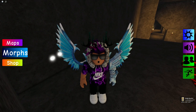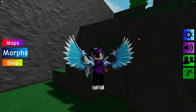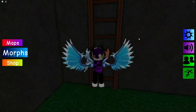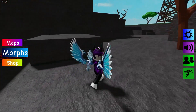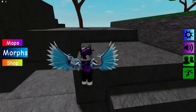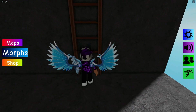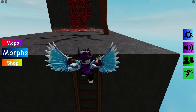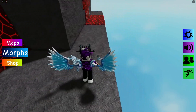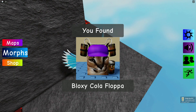Now that we have the Shadow Flopper, go back to spawn. Head over to the volcano again, but this time go right instead of left and climb up. Go up the ladders, jump around here, walk across, and here it is — the Bloxy Cola Flopper!